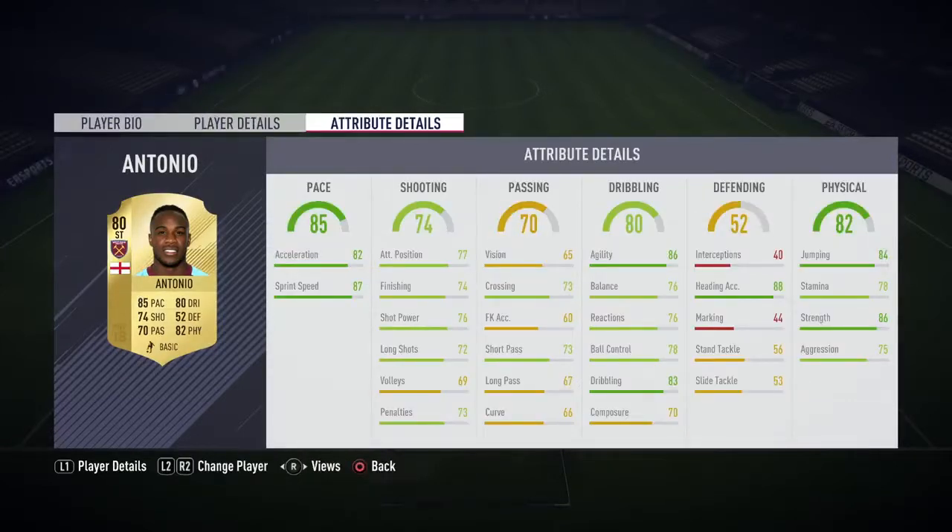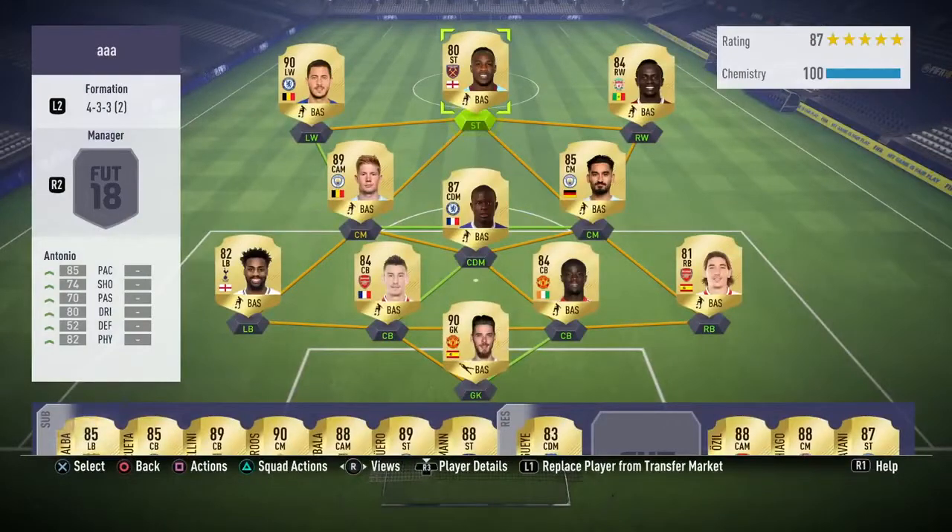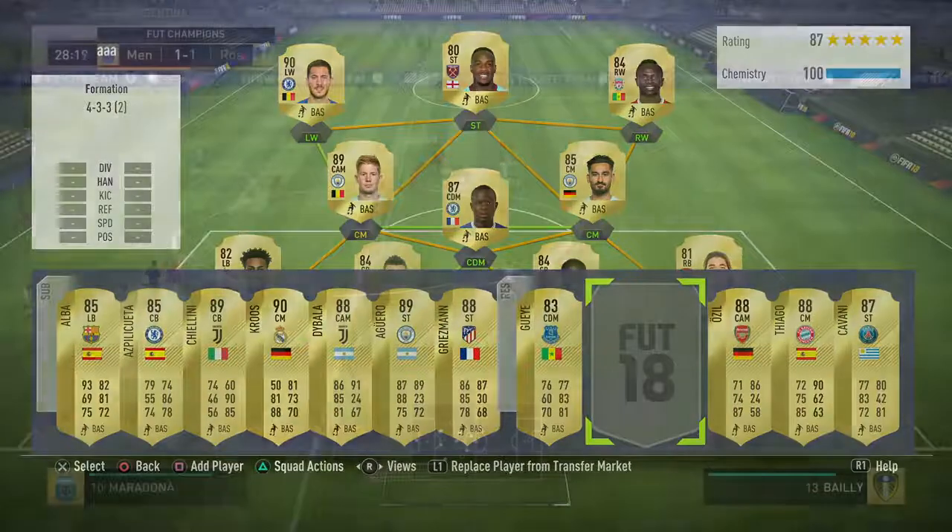Look at that: 85 pace, 74 shooting, 80 dribbling, 82 physical. Jumping into his in-game stats — which you can now access from the squad menu attribute details — they are pretty impressive: 87 sprint speed, 82 acceleration, 74 finishing, 86 strength, 83 dribbling, 84 jumping, 88 heading.